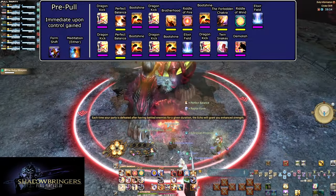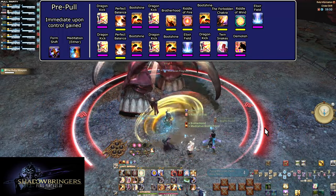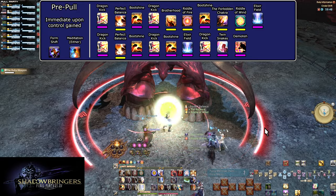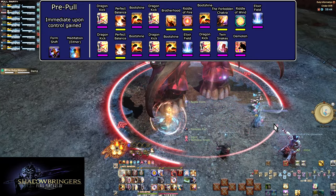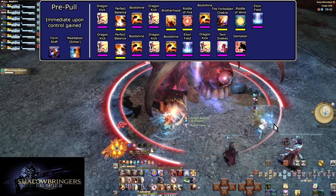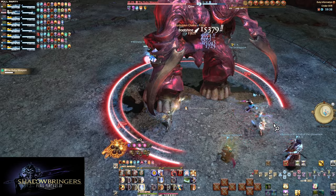For the Shadowbringers opener, the only difference is adding in Riddle of Wind along with our use of the Forbidden Chakra. The shorter timer on Riddle of Wind means the full duration will be under the effect of Brotherhood and Riddle of Fire. Remember to use everything on cooldown typically — passive and utility. Endwalker isn't going to be much different on that end.